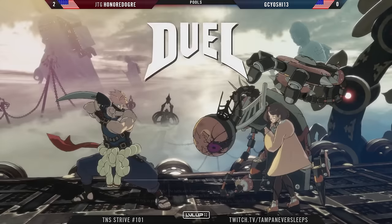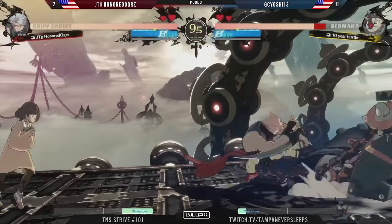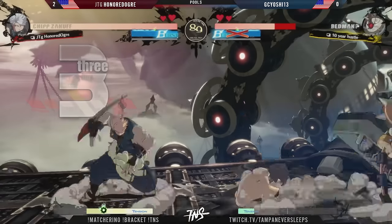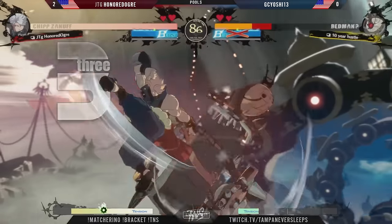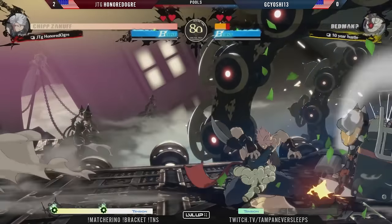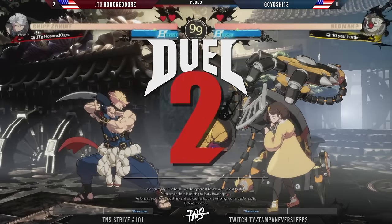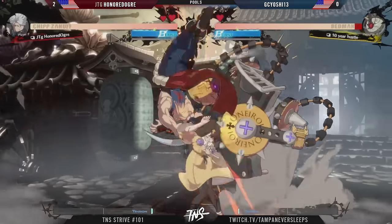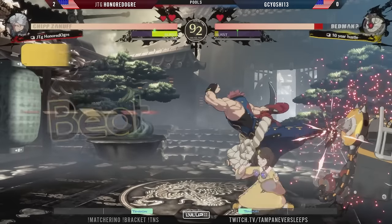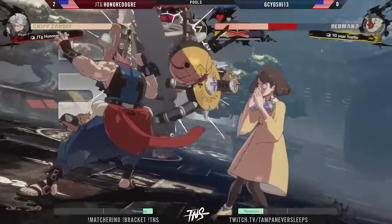Getting so much tension, constantly able to keep up that pressure — losing a little bit of burst but as long as you get that 50 up for another wild assault, you've got all the RC to keep that pressure going. GC Yoshi just back up against the wall — you've got to fight off the ropes somehow. We're not going to spend this round because it's too little too late. Plus frames off the shadow clone, the shatter for the victory — perfect round for Honored Ogre. This could be the last round for GC Yoshi in the winner's side.